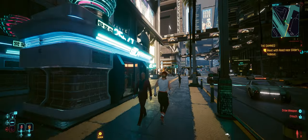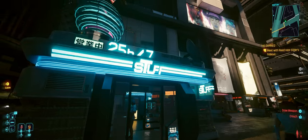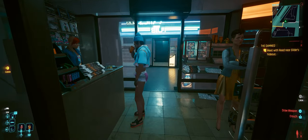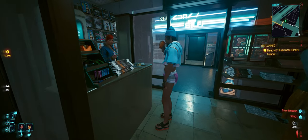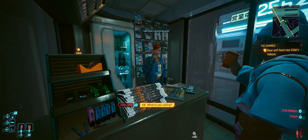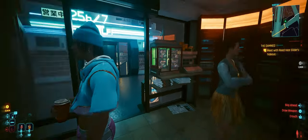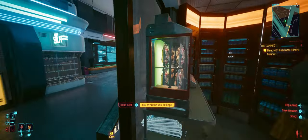Next mod is the Street Vendors mod. This one opens up little shops that were previously accessible but never had people selling you anything — you could just walk in, look around, and walk out. But now you can actually purchase items from there. The items aren't always amazing, but it adds a nice little bit of immersion.